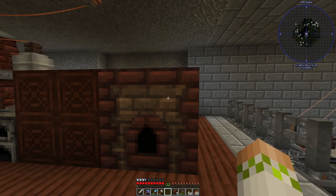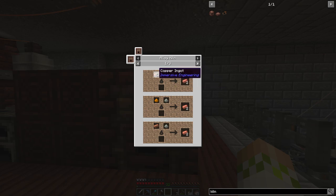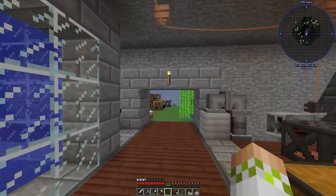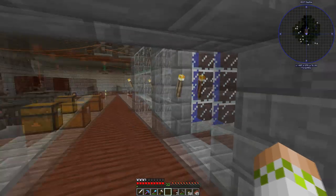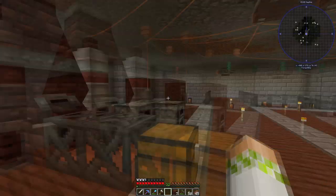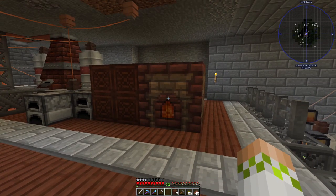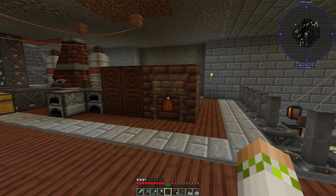I think this actually looks pretty cool — I like the color. We have the inputs for the two different ingots, the fuel source, and the output. Looking at the recipes: there's only constantan (copper and nickel — and we have a lot of nickel now) and electrum (silver and gold). You can make it with ingots, with grit, or with an ingot and grit — whatever you want. We grab some gold, some silver, and some coal coke, throw them in, and it will start cooking down. Now we have plenty of electrum for the next big build!